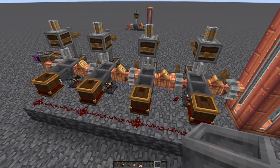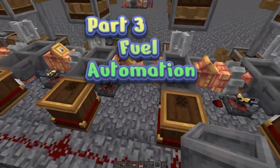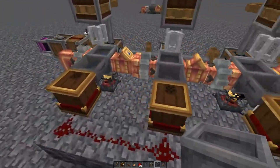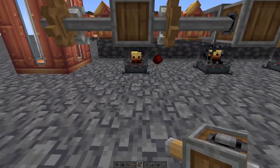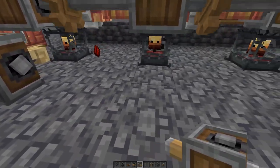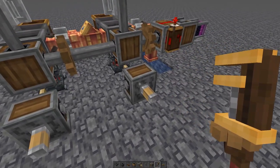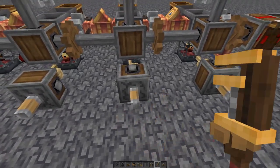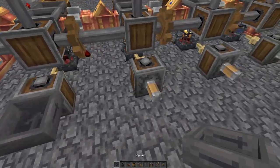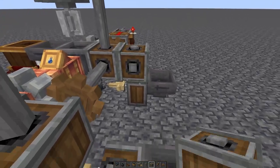Next, those blaze burners are a pain to fuel manually, so we want to hook up a system to fuel them automatically. We're going to use deployers - put one a space behind and shift right-click it, then shift right-click again, and one more. Take your wrench and right-click each deployer so the cog input is facing up. Then take a hopper and put one right behind each deployer.